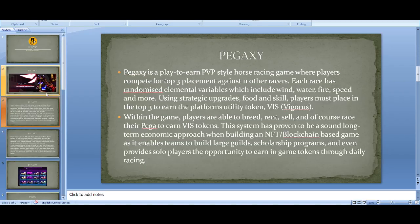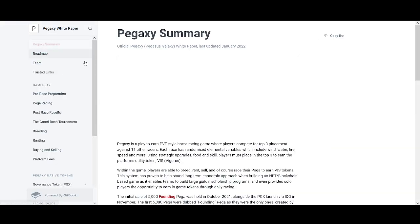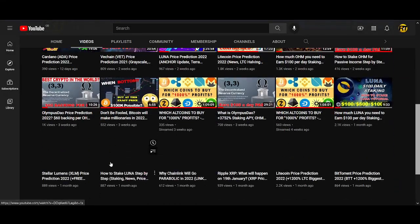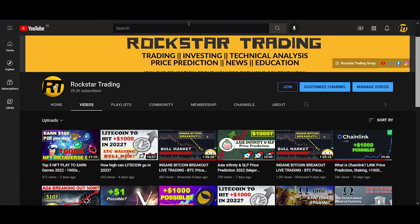PegaXY is a play-to-earn game — it's a PVP style horse racing game where players compete for top-three placement against 11 other horses. Each race is randomized with elemental variables including wind, water, fire, speed, and more. Using strategic upgrades, food, and skill, players must place in the top three to earn the platform utility token VIS.